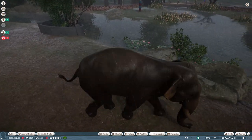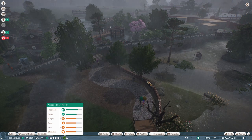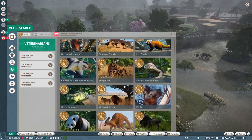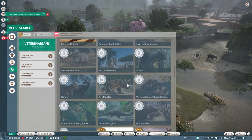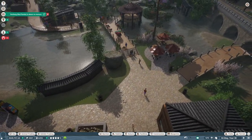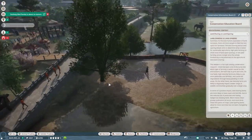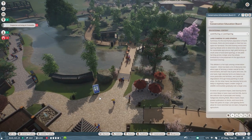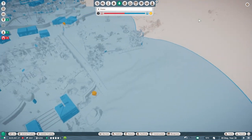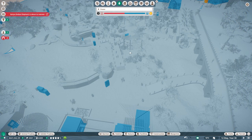We still have this area on this side, and we do have the Indian elephant taking a cozy little mud bath while it's already raining. I'm wondering — will they get muddy and then be clean again because of the rain? That would be an insane detail. Guest needs are a little better now, but we're still not where we should be, so there's a lot of things we need to do.